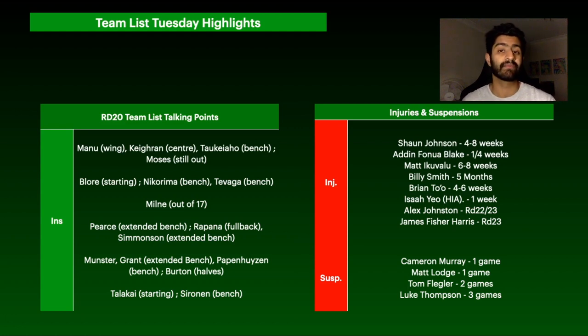For the Storm, Cam Munster has been named to return, and Harry Grant has been named on the extended bench. Ryan Papenhausen is still named on the bench, and Nico Hynes remains at starting fullback. It will be very interesting to see how they rotate their big gun players for the rest of the season.